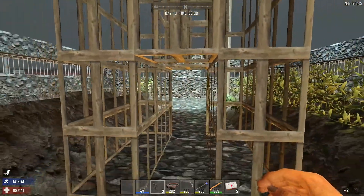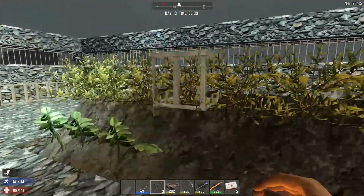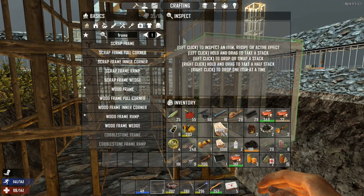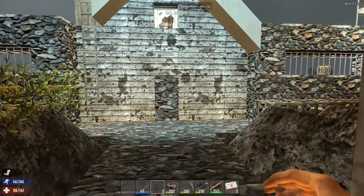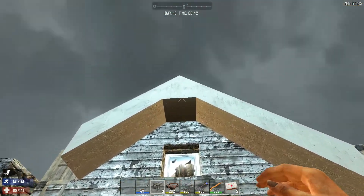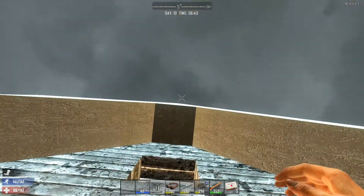So basically what we have is the ability to walk through here. Part of the reason for this is I want it set up so that if — well, let's be fair, it's not if but when — the zombies do make it into the courtyard, I want it set up so that they're not going to basically just destroy the place.